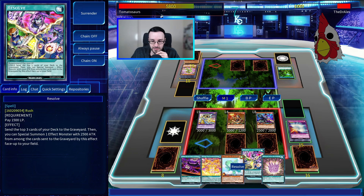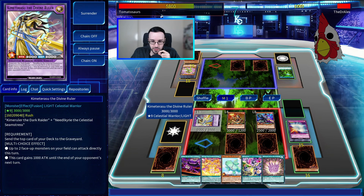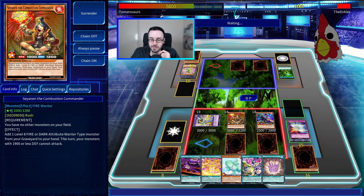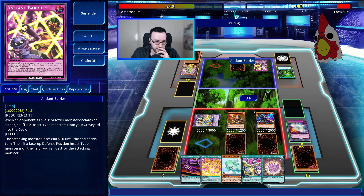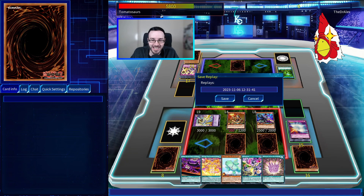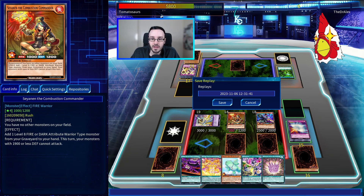After taking damage, the speaker changes a monster to defense mode and goes directly to battle to play around Mirror Force. He takes 800 attack reduction from a card effect. He attacks through without triggering a response and the exchange goes through. The speaker notes we didn't get to see the full insect deck strategy — only the monster steal and one boss monster. He encourages Alex to get out his big boss and try for a double attack next game.